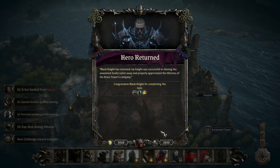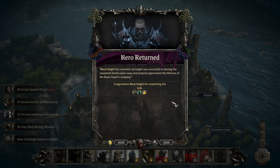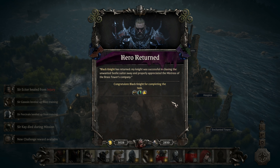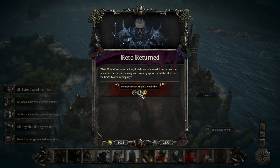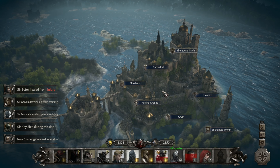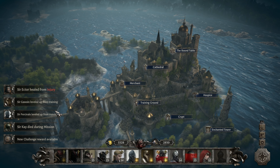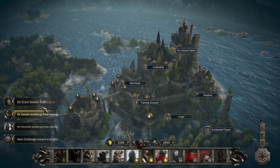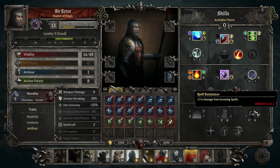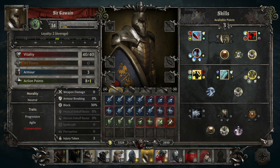Level on Tristan. Black Knight's returned — my knight was successful in chasing the unwanted Seelie suitor away, and properly appreciated the mistress of the Brass Tower's company. 20% XP, tons of loyalty and gold. Look at all of our loyal soldiers now! Circe is dead — dead. Hector's healed from an injury but he still needs to heal vitality. Gawain leveled, Percival leveled.